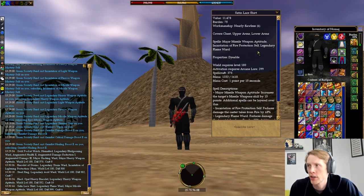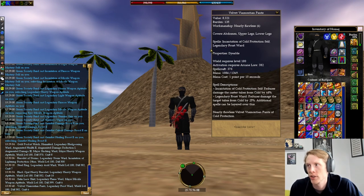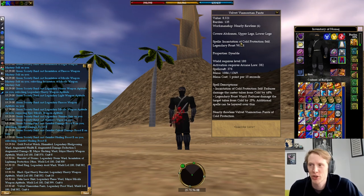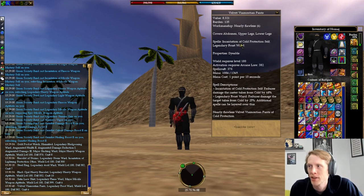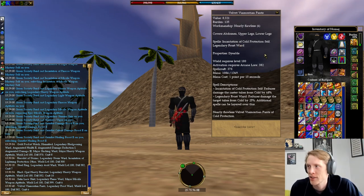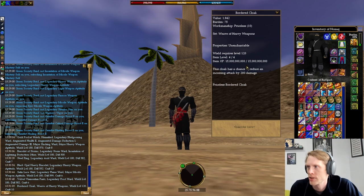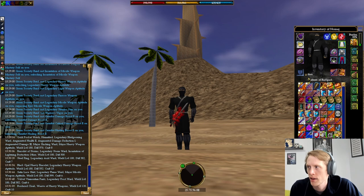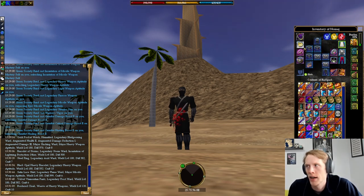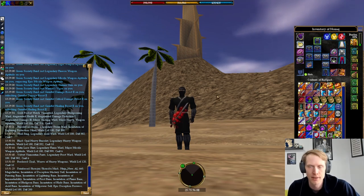For my shirt I have legendary flame ward and fire protection eight, and pants with legendary frost ward and cold protection eight. It's actually convenient that I found jewelry with both the level eight protection and the same legendary protection. I just have a level four heavy weapons cloak right now — it would be nice to get a level five — but this does have the minus 200 damage proc on it.